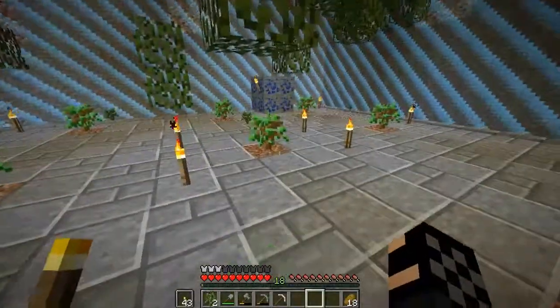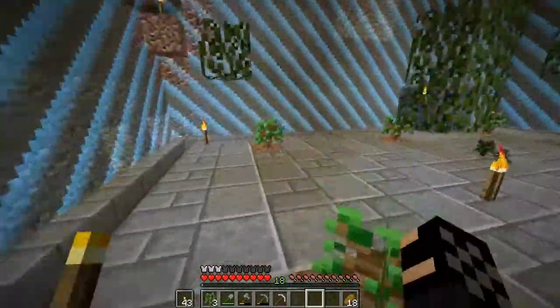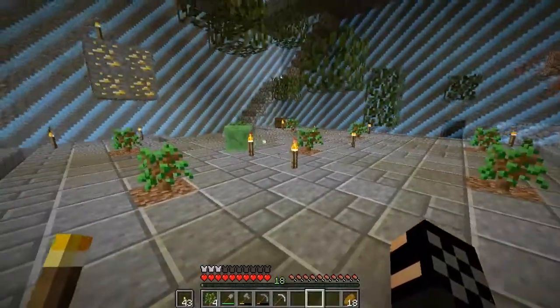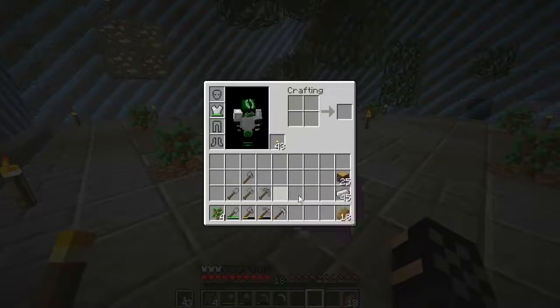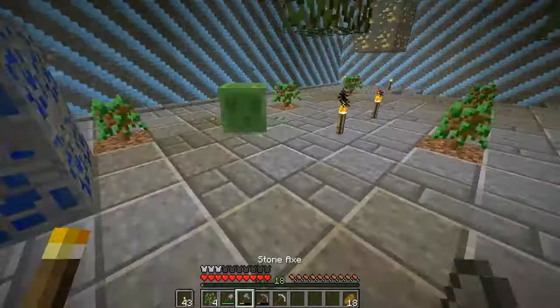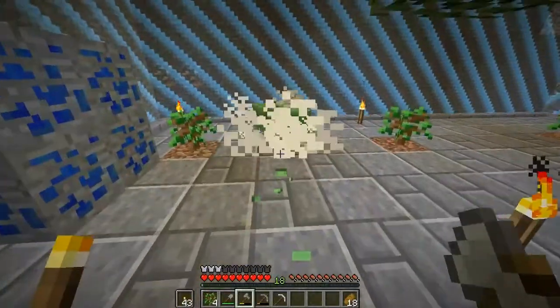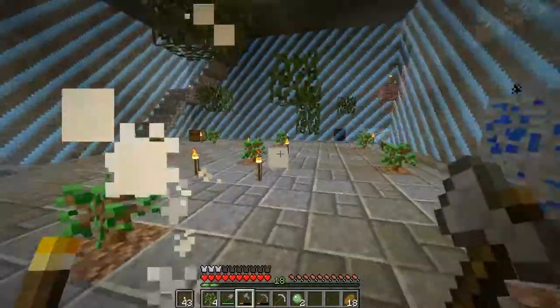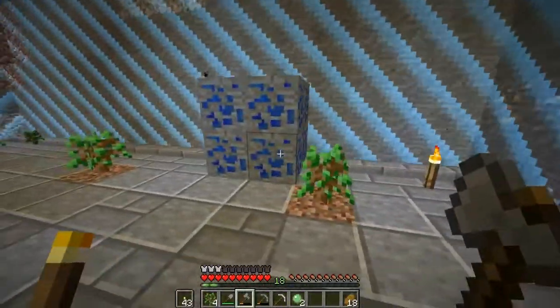Let me grab these saplings. I made a tree farm and this is still I think this chunk part. As I said, oh I don't have a sword — well that's not good. Is it a slime chunk? Yeah, slime spawn here from time to time which is okay I guess if I want sticky pistons or a lead or something.